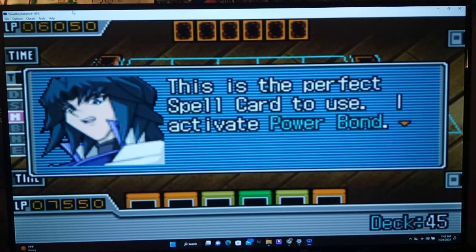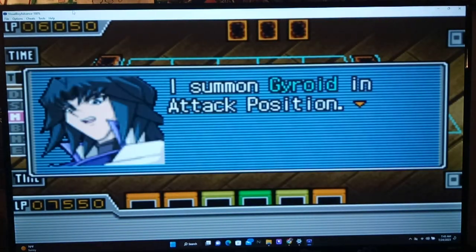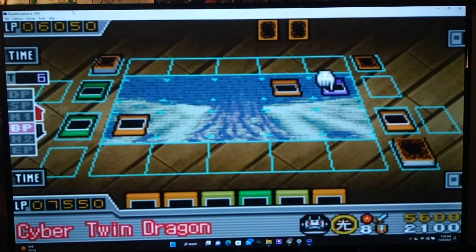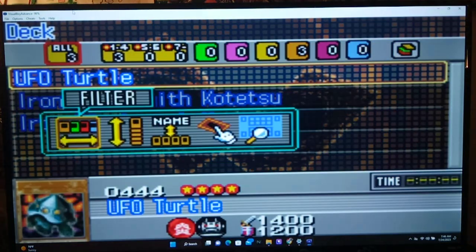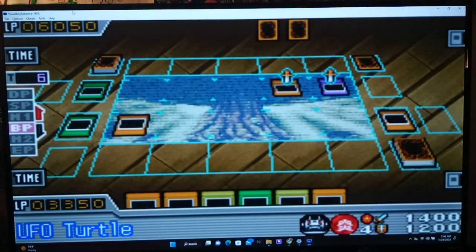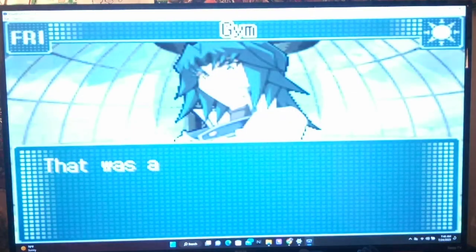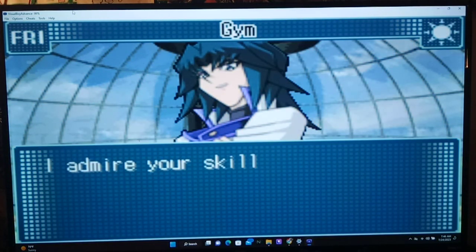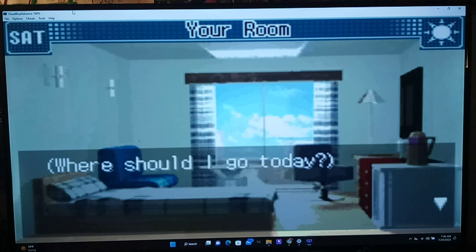Zane: This is the perfect spell card. I activate Power Bond! Oh no, we might have just lost. I fusion summon the Cyber Twin Dragon, and now its points are doubled. I also summon Gybroid in attack mode. Go, Twin Evolution Burst! My Cyber Dragon has two heads, meaning it can attack twice. Well, I can't believe it. What's really weird is he never special summoned Cyber Dragon with its own effect — he didn't have Pot of Greed or anything, right? Weird.